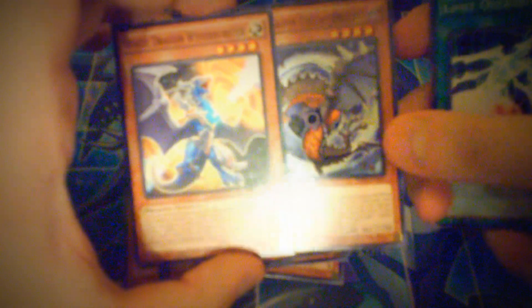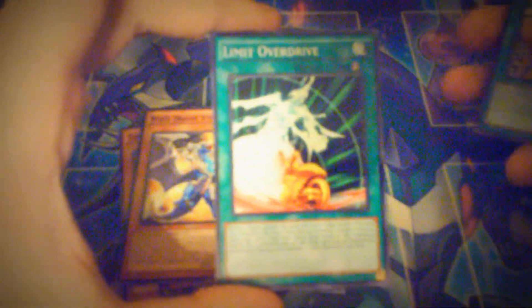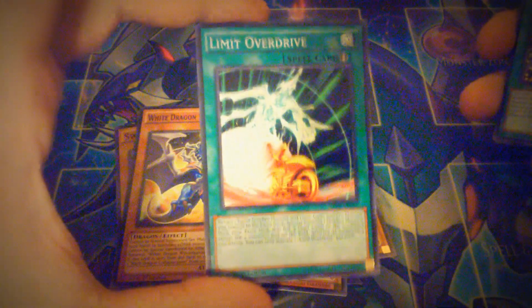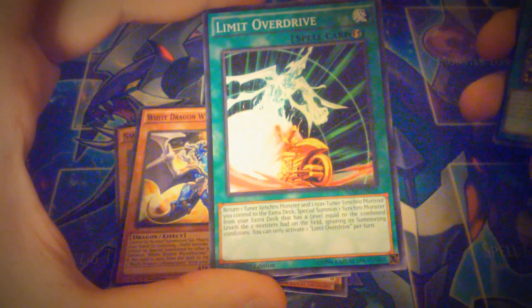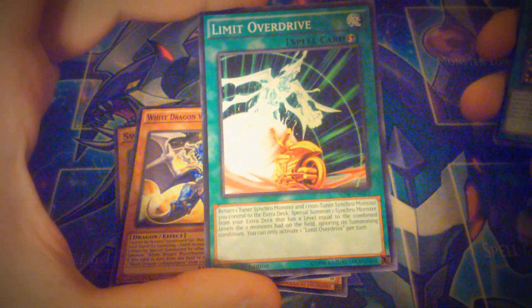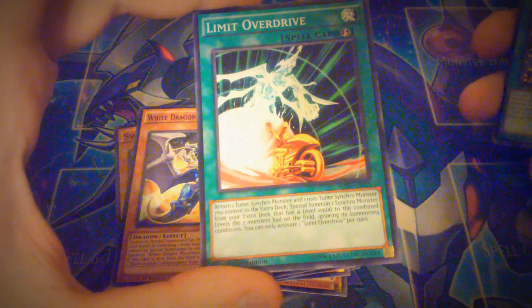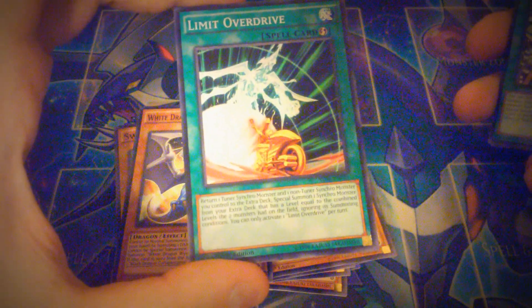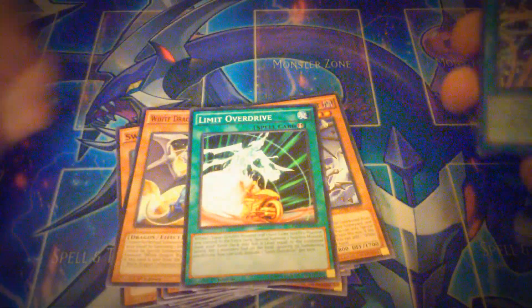You get one each of the Wyvern Busters and the Collapse Serpents, which is actually really interesting that they included these because they are really great for synchro summoning. That's it for the monsters. Then you get Limiter Override, which is also a new card — it lets you return one tuner synchro monster and one non-tuner synchro monster you control to the extra deck and special summon one synchro monster from your extra deck with a level equal to the combined level of those monsters. Basically it lets you synchro summon on your opponent's turn because it's a quick play.